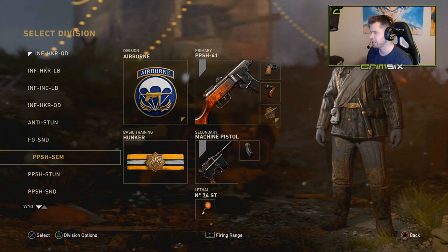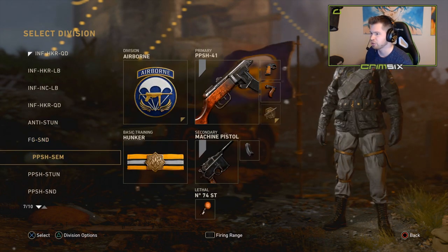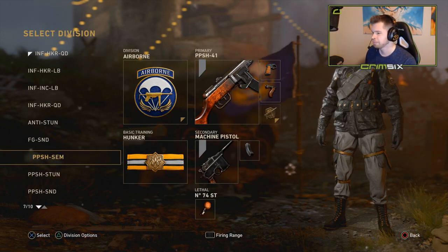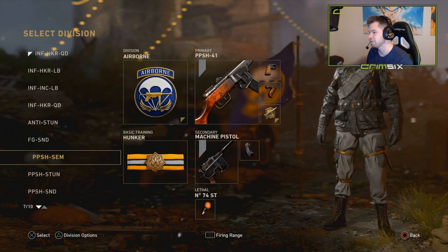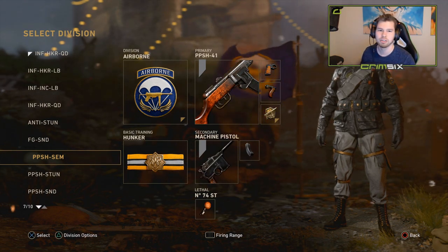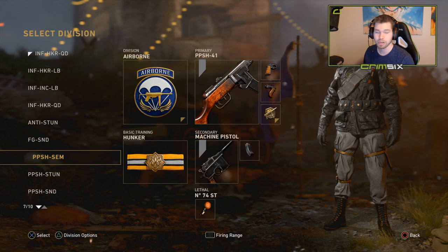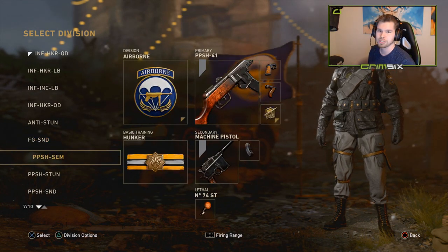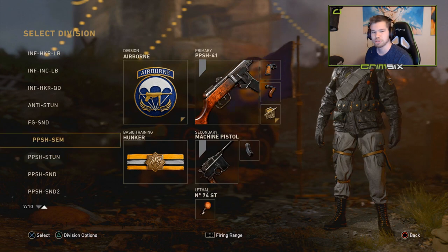Next, my PPSH classes. Honestly after a couple debates, you might see me using a sub a lot more. My FG is strong, but I feel like pressure is a lot more important than a high KD ratio. In every Call of Duty, the first two months people don't really know what they're doing — teams that win just L-trigger more than the team that's losing. L-triggering means you're less likely to make mistakes. I think this game is eventually going to become a three-sub game.